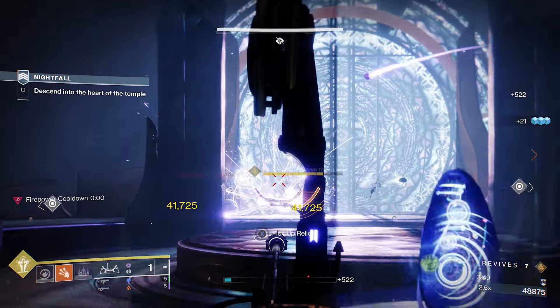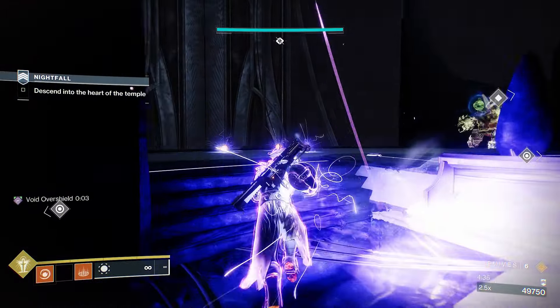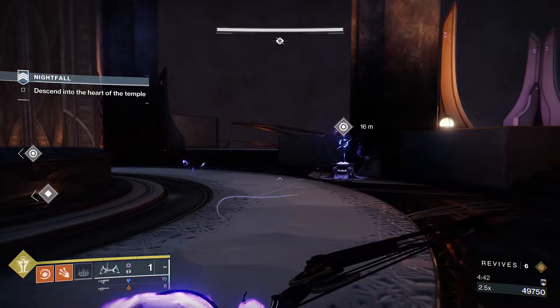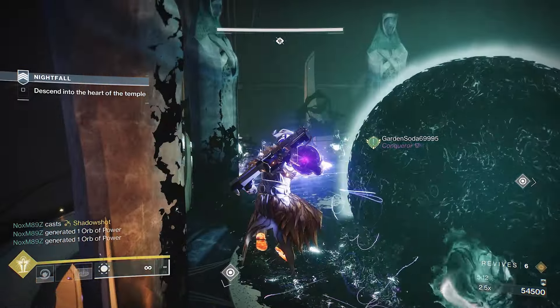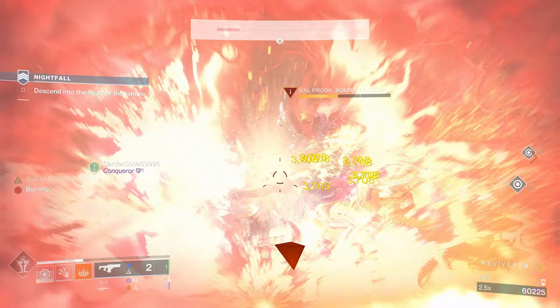Whatever you do, do not kill the main taken boss. Leave it alive and have one person distracted and destroy the darts it sends out. Meanwhile the other two make the next pile of orbs — same as before, two throws. Make sure to make the pile somewhere near the back because the sides of the elevator will have taken goo on the ground. Once ready, kill the boss. Two people pick up the orbs whilst the other uses their super to clear the next set of adds. Be careful of the rotating lights in the middle of the room as they will kill you.